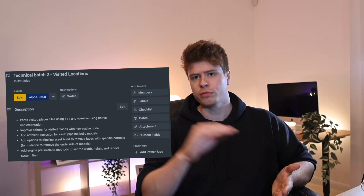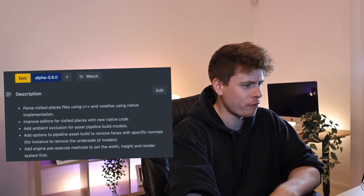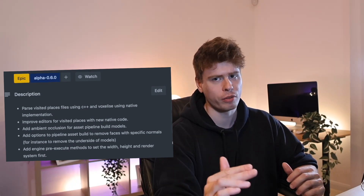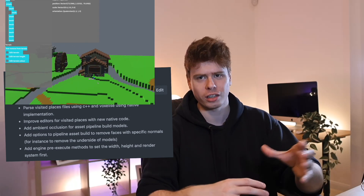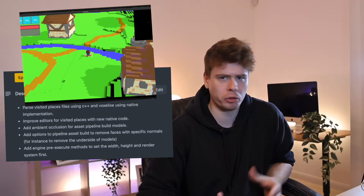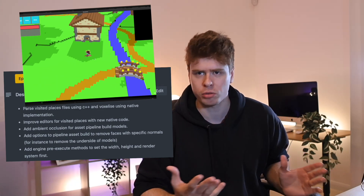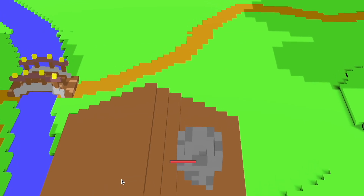My plan for next month is mostly improvements to visited locations — those places you can go and look at from the overworld — which haven't been touched in a while and are due an update. There are still crashes on some devices, which is painful. Next is improvements to the editor tool, which will allow me to actually design good locations. Finally, I want to try and get ambient occlusion working blanket across all models — currently they don't have any ambient occlusion whatsoever, and things like houses and visited locations just look like big stupid blobs.